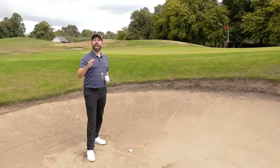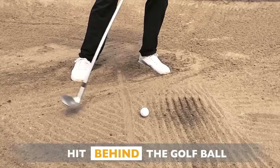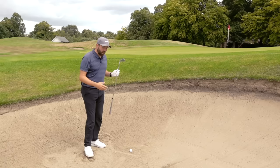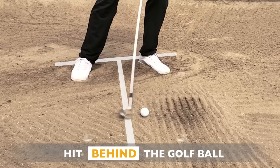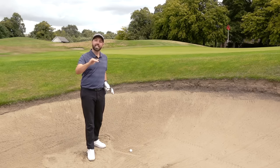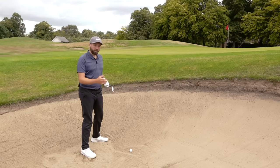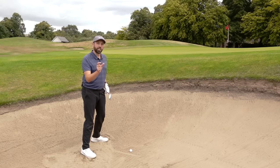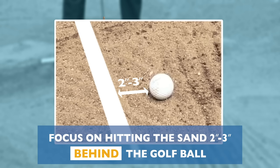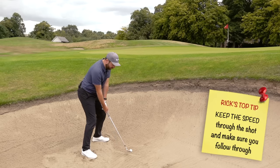The final tip, tip number three, is the execution — how we're going to play this shot. We don't want to hit the golf ball; we want to hit the sand behind the golf ball with speed, because as soon as we hit that sand the club is going to start to slow down. In fluffy sand like this, aim to hit about three inches behind the golf ball. The more compact the sand, the closer to the ball you hit, but the less power you require. For this particular shot I'm going to be hitting further than the flag, aiming about three inches behind the ball. My top tip: I actually look at the point where I want the club to hit the sand — about three inches behind the golf ball — as I hit the shot.